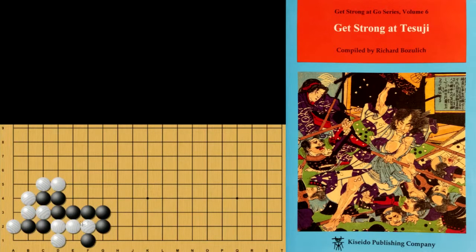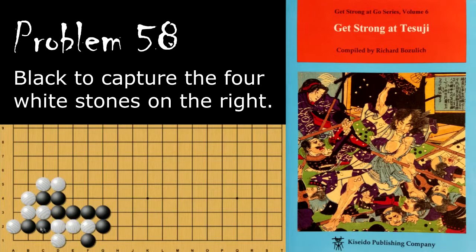Moving on to problem number 58, black is looking to capture these four stones as well as save these two stones. Black's move is this one here. These stones are really short on liberties, and white can't immediately take this to atari yet, so this is why this is a good move.